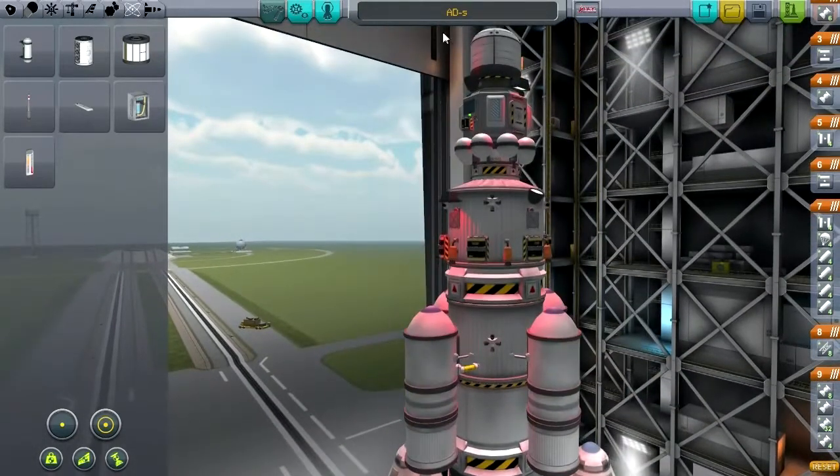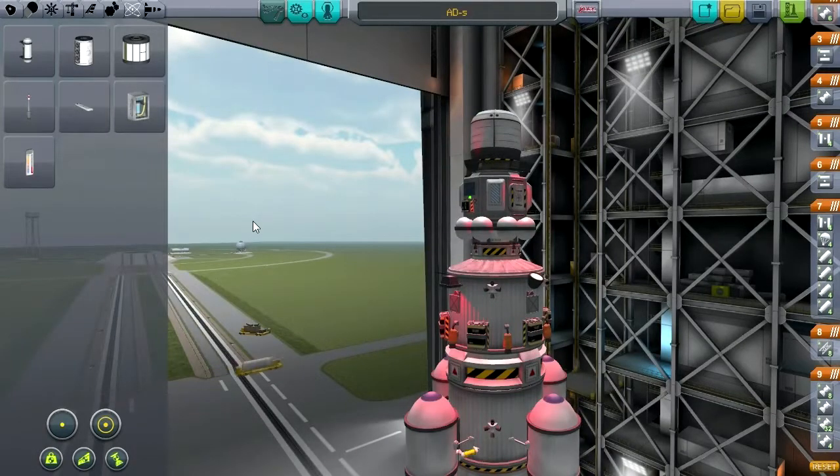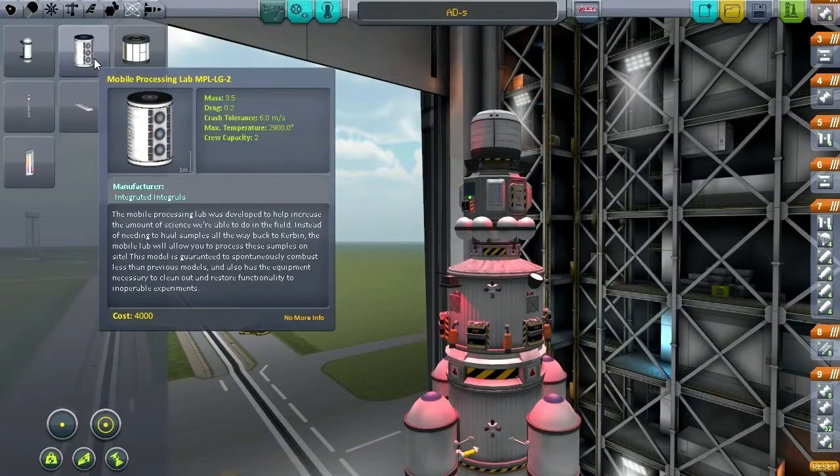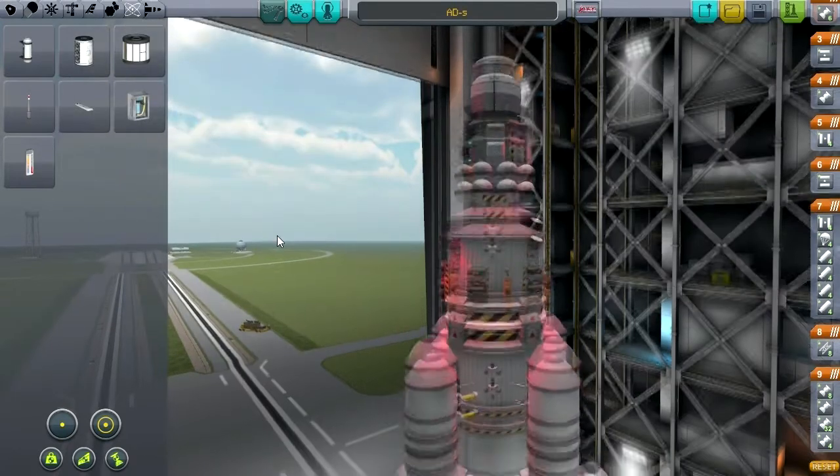It's just going to be a modification on the AD-5. And then finally the last thing I want to do is eventually send one of these mobile processing labs. That might not be in this episode because we'll do the unmanned missions first.